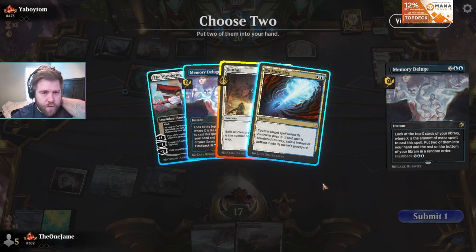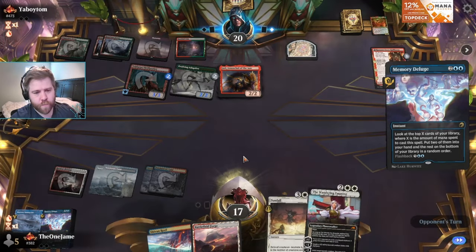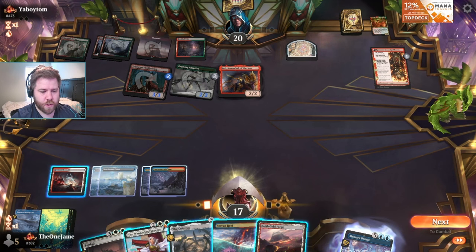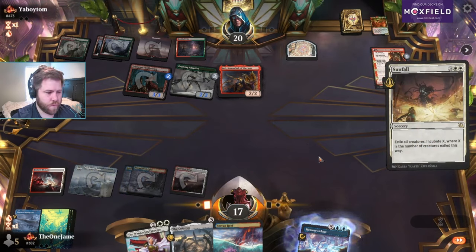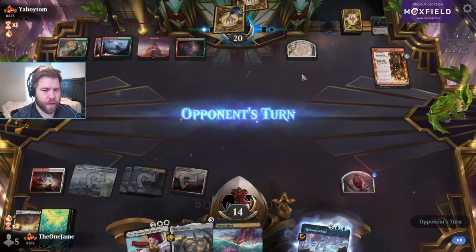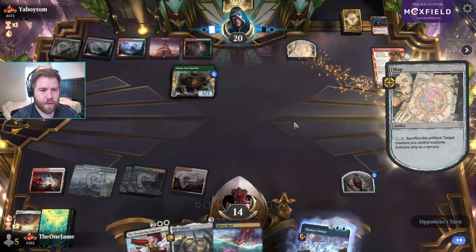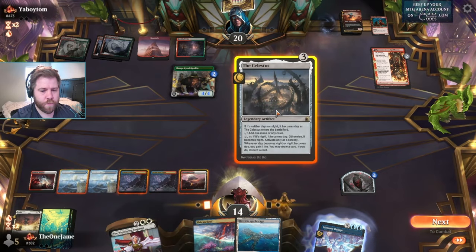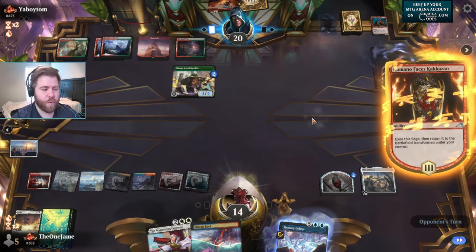How common is Gruul on Standard Ladder? Not too common. I kind of want to gain life because we have Deluge and Grave anyway — we're going to go seven mana. Ooh, that's even better because next turn we can go Celestus and Emperor in the same turn. We're going to get hit for three here though. You're way too greedy, but you would have taken Deluge. The problem with this deck is they can kill you out of nowhere if you leave their creatures alone.